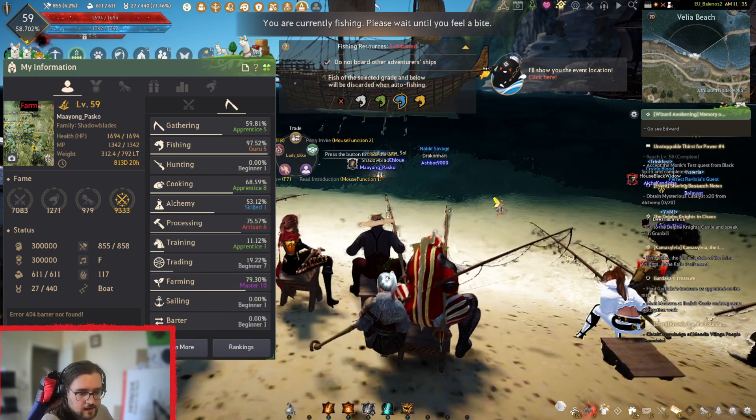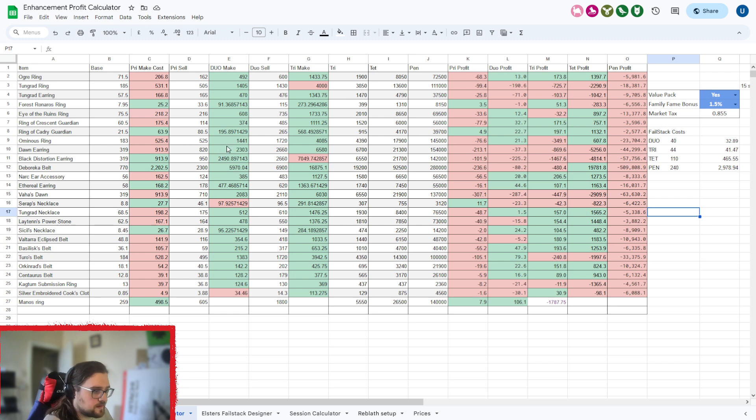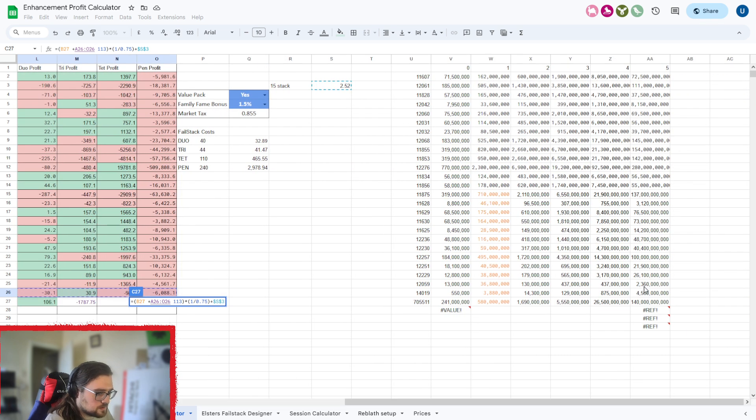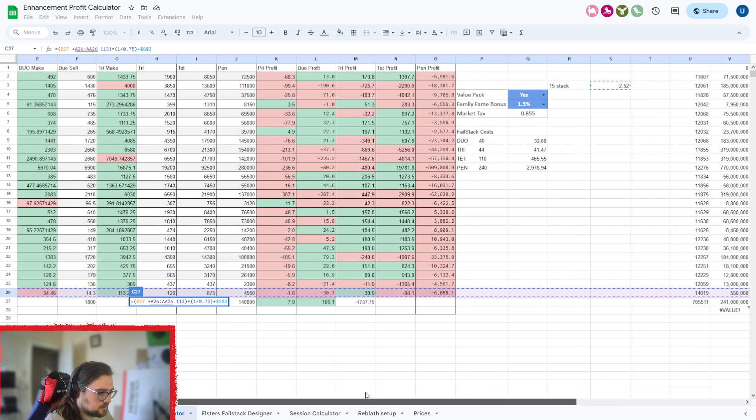Now here's how to use the profit sheet. You can put different items in different places — as long as you know the name of what you want, you can enter it here. For example, a Manos necklace — but don't use Manos, their math is different because you don't use two of them, you use other components. That's something I'm still working on and it needs refining. If you want to add extra items, select all the way across and move it down to keep it accurate.